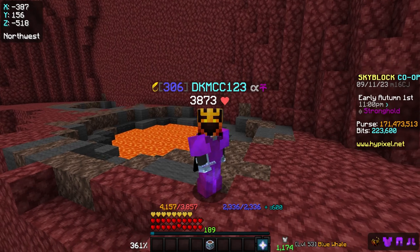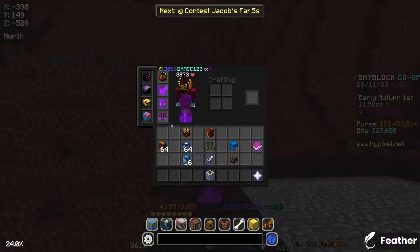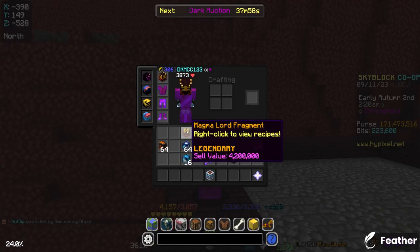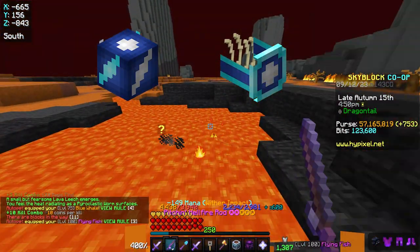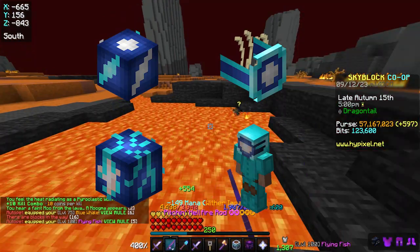Now let's break down exactly how you're going to be making your money from nether fishing. The most obvious way is by getting Magmafish — by selling Magmafish to the Bazaar, you should be making between 10 and 12 million coins an hour. Next is money from drops used for crafting: Magmalord Fragments can be sold to the Auction House for between 4 and 6 million coins. Next are Orbs of Energy and Thundershards — although they are soulbound, you can craft Orbs of Energy into Pulse Rings or Empty Thunder Bottles, and Thundershards into whatever armor piece is most profitable, making a significant amount of money.